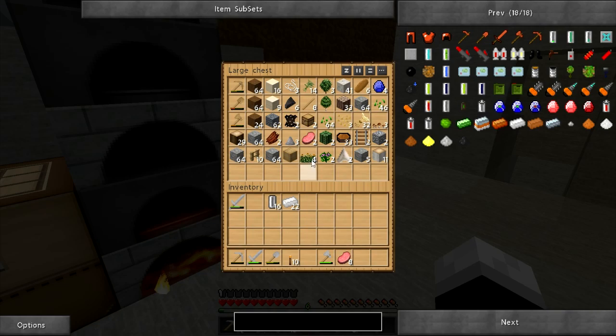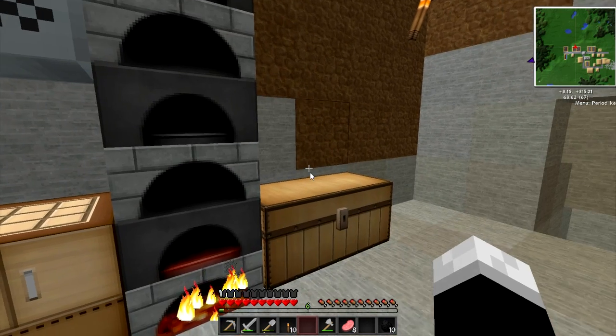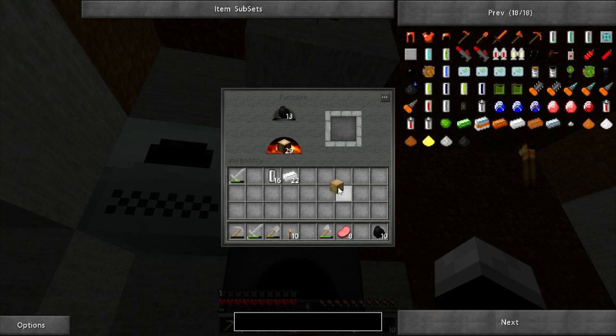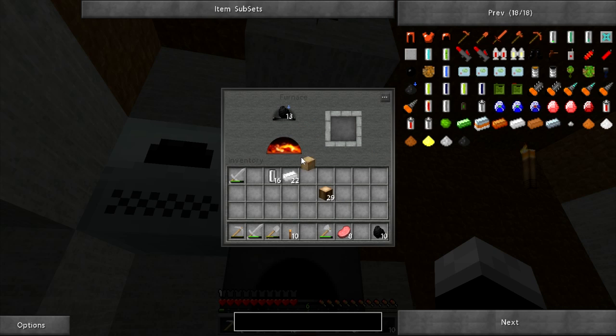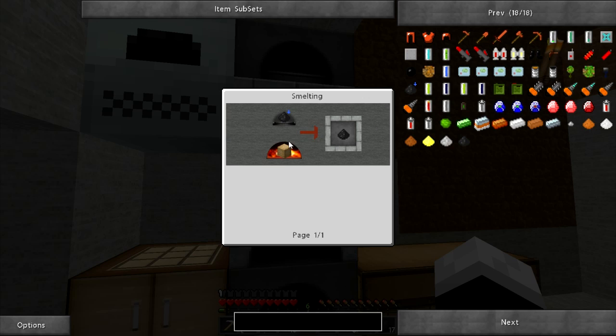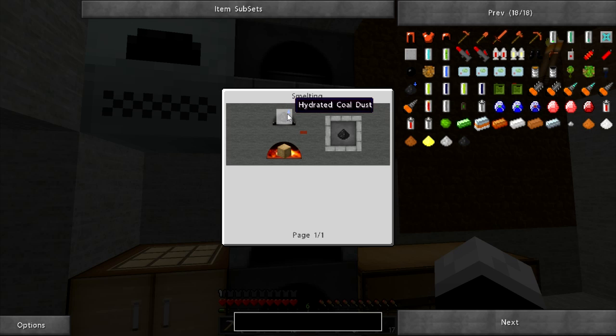But I need to use wooden planks. The thingy closed. Maybe I just need to use wood. Don't know why it's not cooking. Let me look back at that. Wooden planks. Nothing's going on here. Oh, this is from hydrated coal dust. How do I get a normal... oh my, come on. This makes no sense. No sense at all. What's going on here?